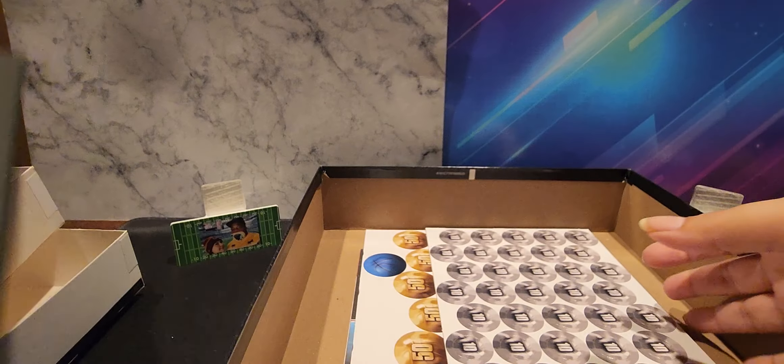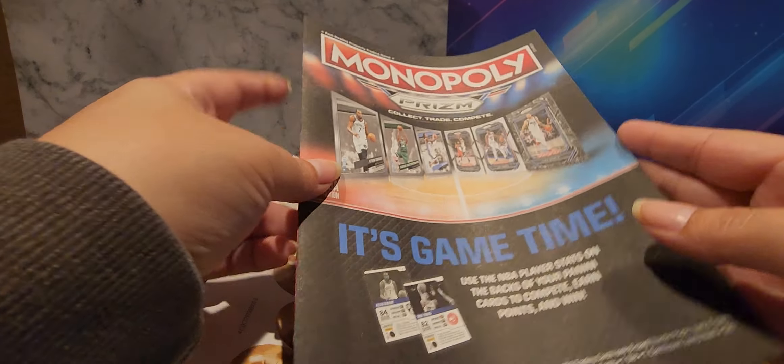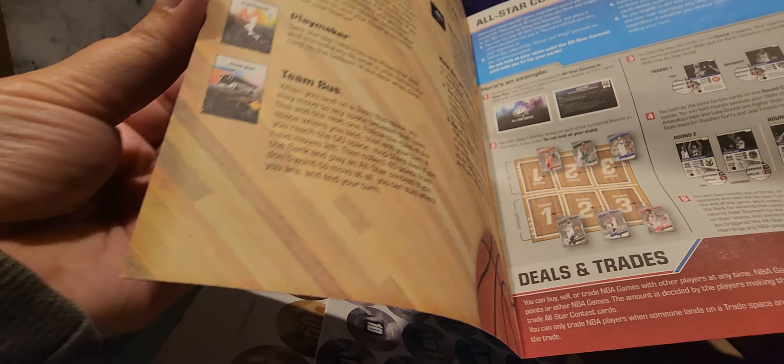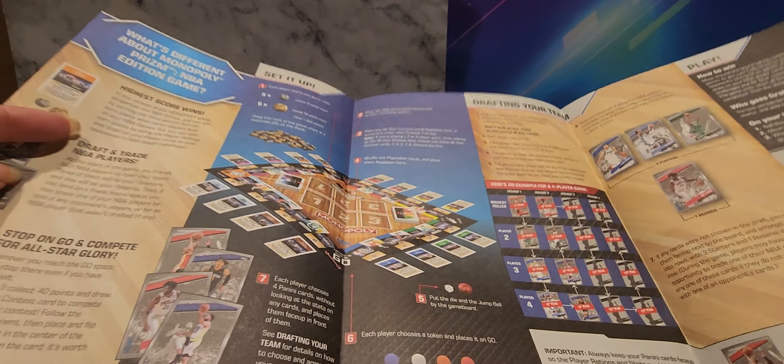Okay, and then this is the board — but let me see what's under here first. So here's the rules probably. We got the rules in here, and deals and trades. Is this just two pages? Oh no — and then here's like the setup.